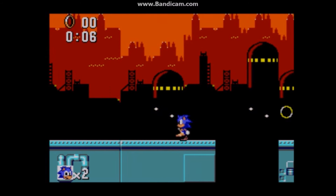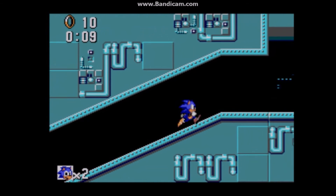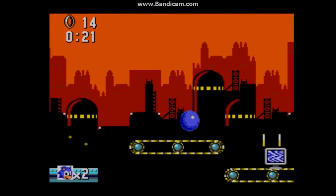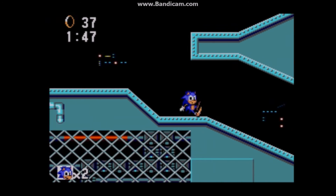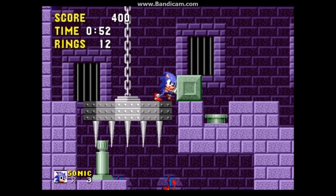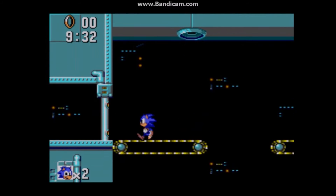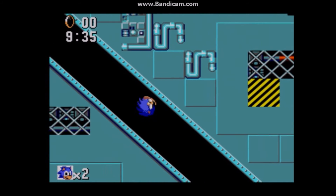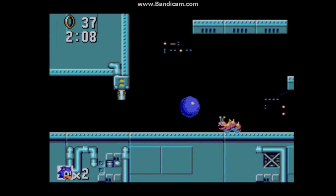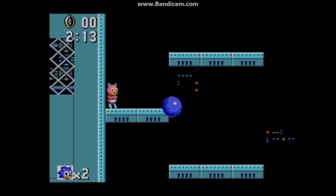Scrap Brain Zone is next. The first act isn't too special — it feels like a concept level — but unlike Green Hill Zone, it doesn't feel like a knockoff. Maybe it's because the graphics are more interesting. Act 1 also has a really clever extra life box. Act 2 is interesting — it's arranged like a maze with puzzle-solving elements that don't involve slowly pushing a block, which are required to advance. This makes for a very out-of-the-box Sonic level where you have to think ahead. The one downside is the Chaos Emerald location: it's inside a pit, next to another pit which is also a bottomless pit. How am I supposed to know which pit is safe? That's just stupid.